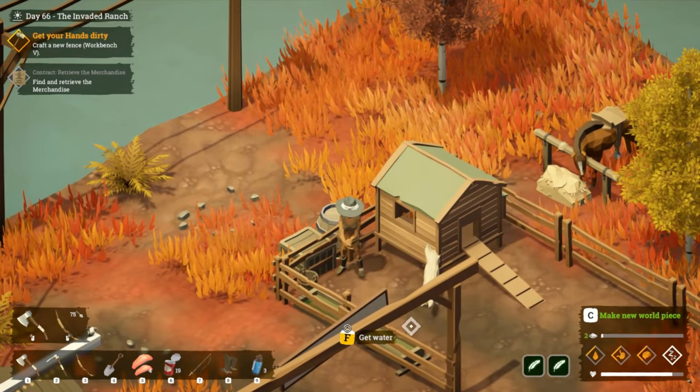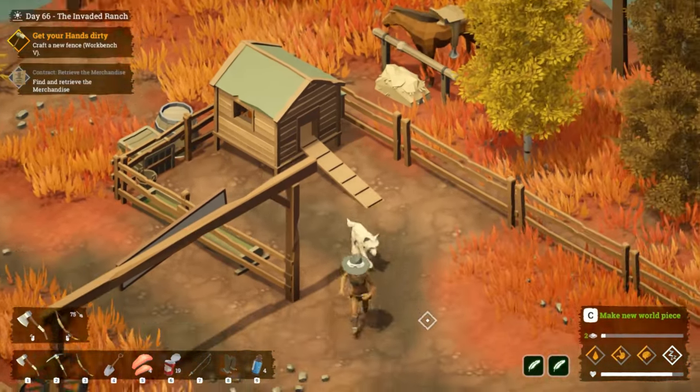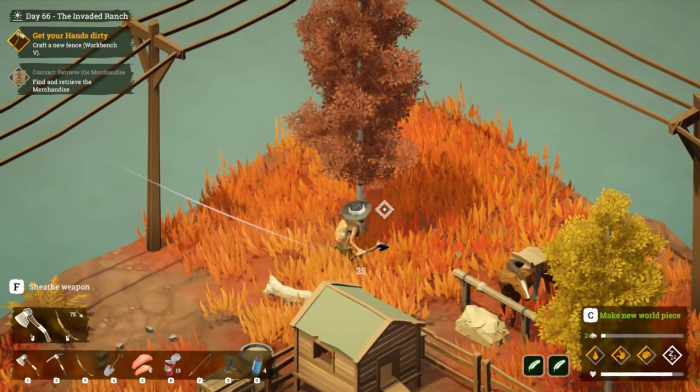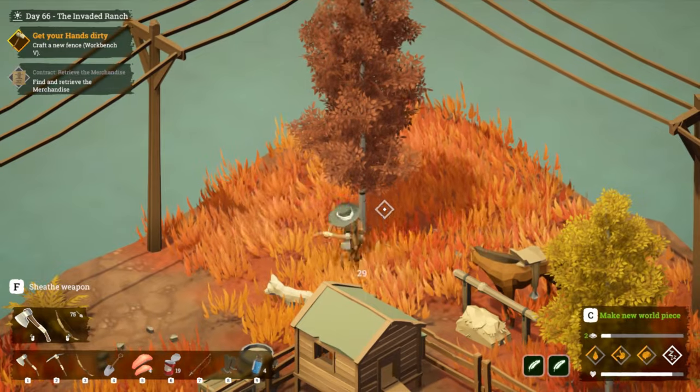Let's have a look — is this a chicken coop? Get water — ew, is that for me to drink? Yuck, but okay I'll allow it. We need to craft a new fence at the workbench — got it. We'll take down this tree while it's here.